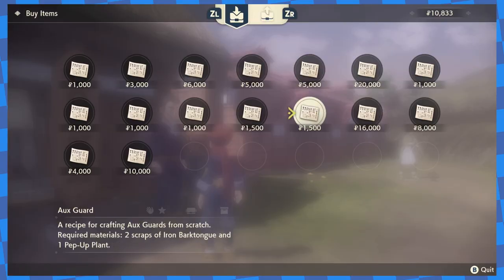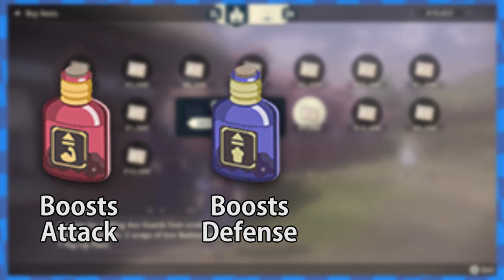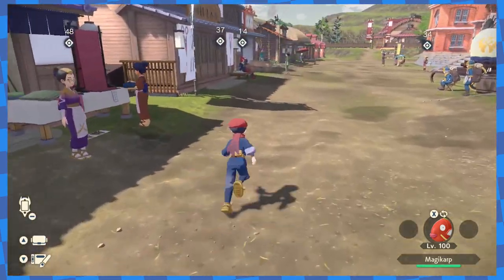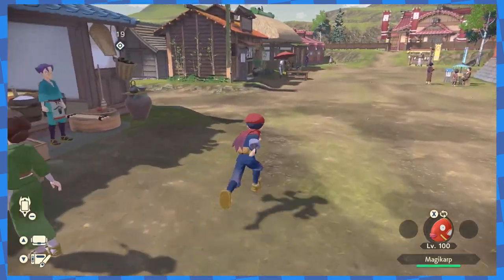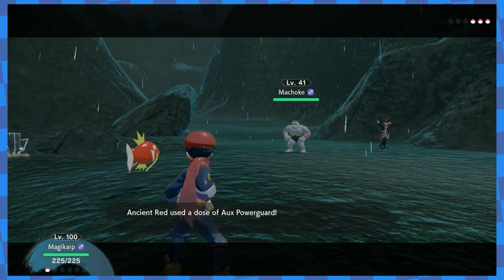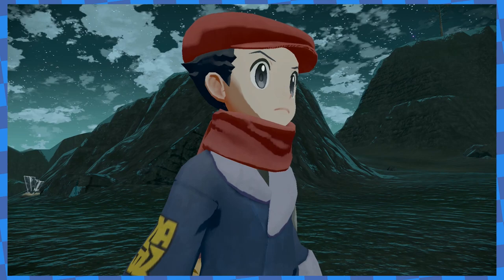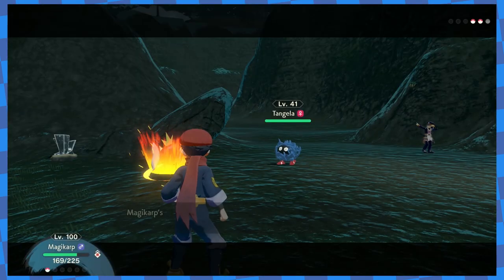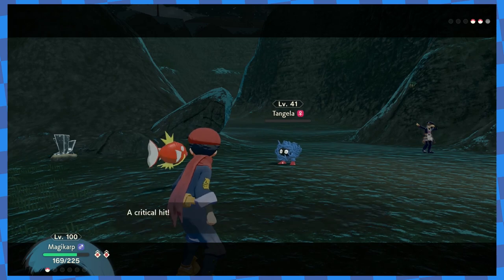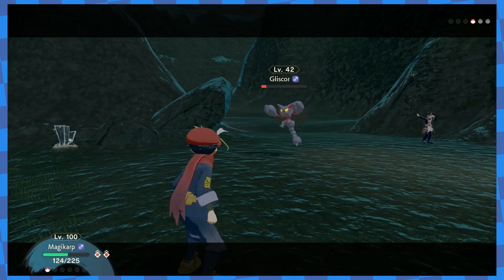It was quickly becoming clear that even at level 100, this still wasn't going to work, so I had one final strategy to try. Back in town, I bought the crafting recipes for Ox Powers, Ox Guards, and Ox Power Guards. Ox Powers boost offensive stats for 5 turns, Ox Guards boost defensive stats for 5 turns, and Ox Power Guards boost both for 5 turns. After crafting a few of them, I drained Splash's PP and headed back to Ingo. I decided to hold off on using a Power Guard until Tangela got sent out. Then I finally got lucky — Tangela missed its Stun Spore, and Magikarp got a critical hit. Since its attack power was boosted by the Power Guard, the critical hit took out Tangela in one hit. Now that Magikarp was no longer near death, Gliscor was no longer a problem, and with that, I finally beat Ingo.